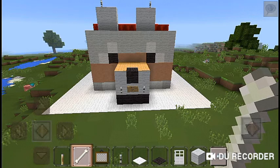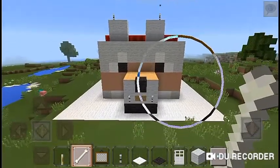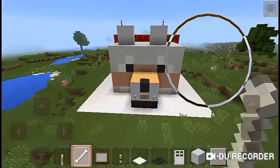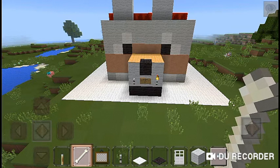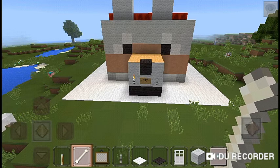Hey fellow gamers, it's me Mr. Fab again. Today I have a big surprise — I built a dog council in creative mode! It's not even a statue, it's a dog council, and there's an office inside too, which I will show you.